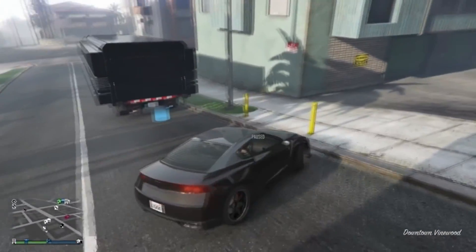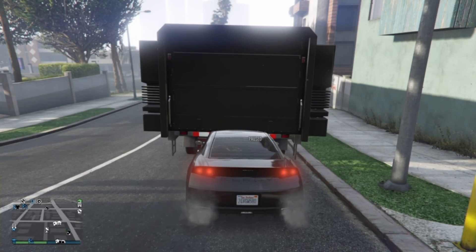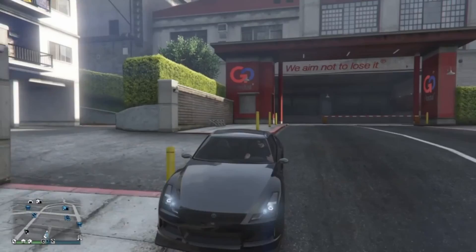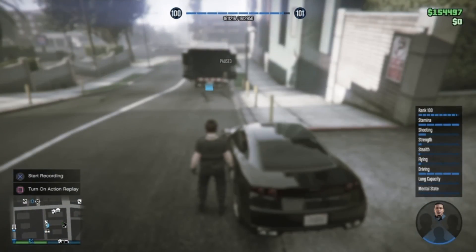Our buddy is going to jump in the passenger seat and sit on the pause menu — as you can see he is paused. Once he is on the pause menu, you're going to pull up to the back of your MOC and hit right on the d-pad. Go ahead and accept the full alert if you do receive one. Your buddy should get kicked out of the vehicle, and then you're going to reverse the Elegy a good distance.